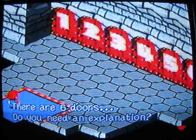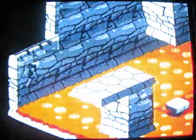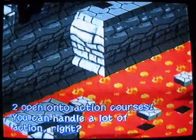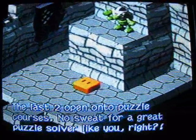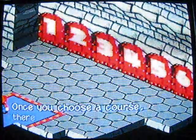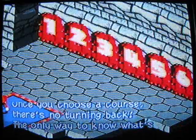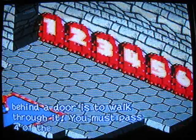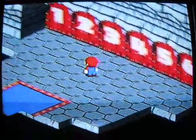What is this? There are six doors - do you need an explanation? Sure! Of the six doors, two open onto action courses - you can handle a lot of action, right? Two others will lead you to battle courses - you can fight, right? The last two open onto puzzle courses - no sweat for a great puzzle solver like you, right? That is the challenge of these doors: once you choose a course there's no turning back. The only way to know what's behind the door is to walk through it. You must pass four of the six courses to move ahead. Okay, pick a door!